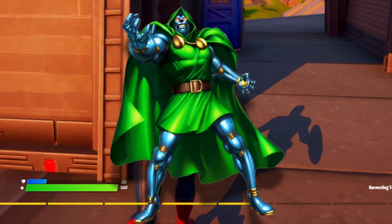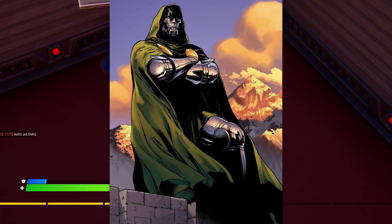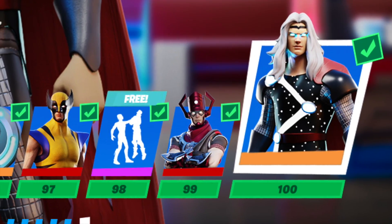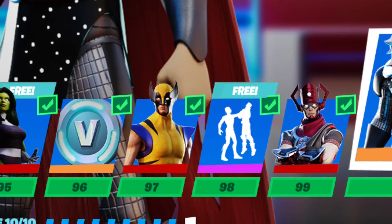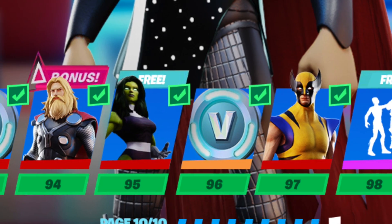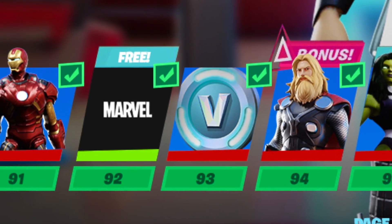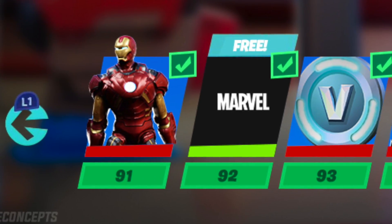And finally, the last skin currently leaked to be added into Fortnite Season 4 is Doctor Doom, which we have talked about in previous videos. He's been leaked in the comic book and the teasers, just like other skins we've talked about today. So right now we have 8 skins currently leaked inside Fortnite Season 4 — all of them are supposed to be in the Battle Pass, but some might be challenge skins like Aquaman or Deadpool, or even item shop skins. Expect other supporting cosmetics and rewards inside the Battle Pass that go with these skins.